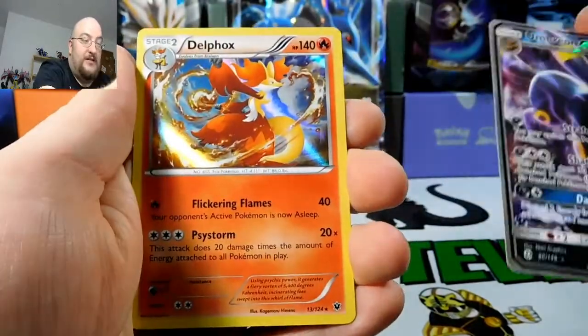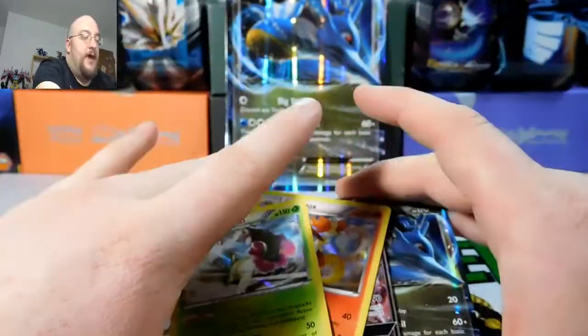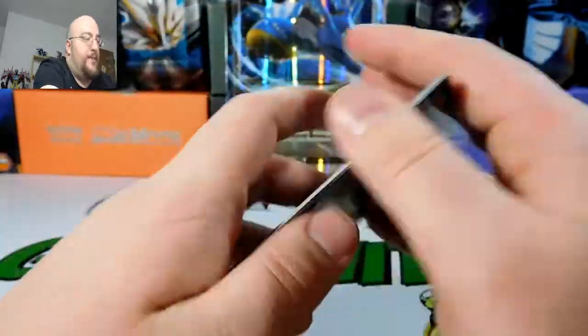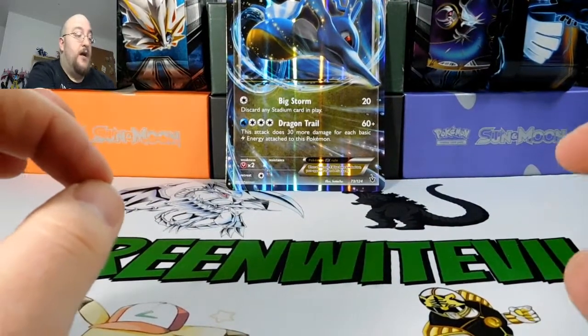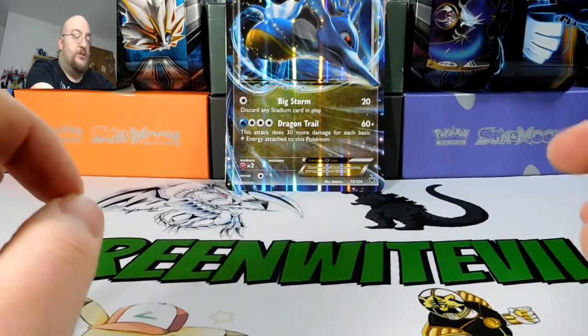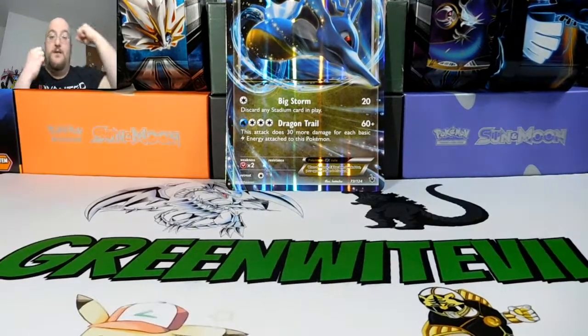We did really well out of this Kingdra box. We got our Kingdra promo, an Umbreon GX, a Delphox holo, and a Meganium holo. I'm so happy about this. I saw Leonhart open one of these and now we did really well ourselves. As always, if you like the video, hit like and subscribe. I've got some awesome stuff coming up for Godzilla — I'm not going to spoil the announcement, I'll do it during my Godzilla video tomorrow. Until the next video, take it easy guys. Peace!